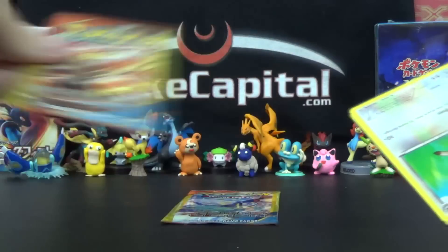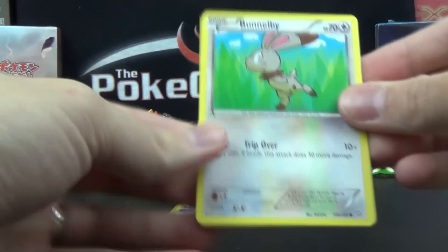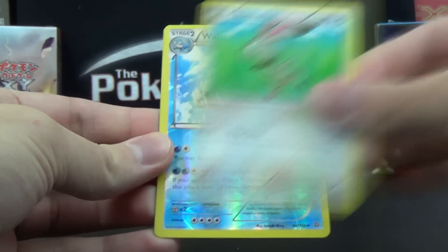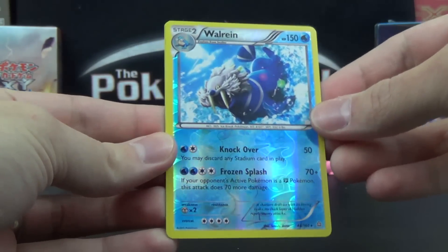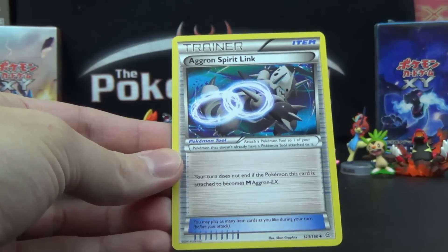Now the Primal Groudon pack. We've got a reverse holo rare Walrein — nice! — and an Aggron Spirit Link uncommon.